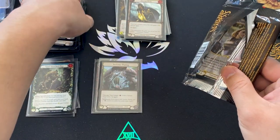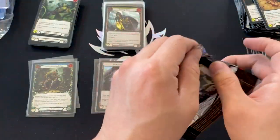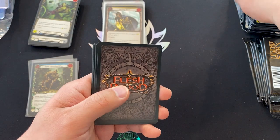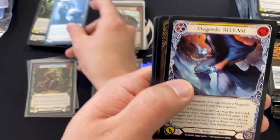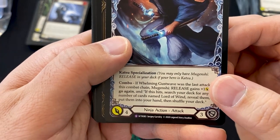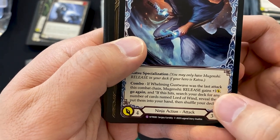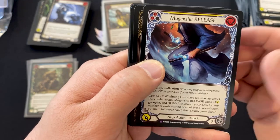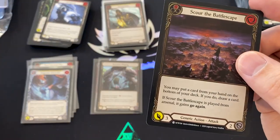I know I said these are not nearly as valuable as their alpha counterparts, but I still sleeve foils because they're pretty and foils damage a lot more easily. Here's Young Dorinthia — 20 life — and Young Reinar, double-sided token. Brownhide, Slogism, Featherwalker, Sink, and Ironrath Helm. We've got a Red Overpower. And this is interesting — Mugenchi Release, a Katsu ninja specialization. Combo: if Whelming Gust Wave was the last attack in the combat chain, Mugenchi Release gains plus one attack, go again, and if this hits, search your deck for any number of cards named Lord of Wind, reveal them, put them in your hand. One for four, maybe five, go again, and you get additional cards. That is a super rare, seen by the purple S on the bottom.